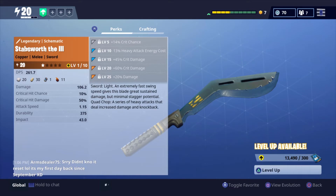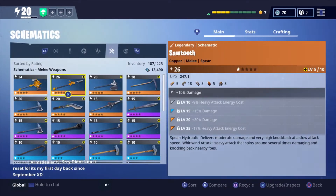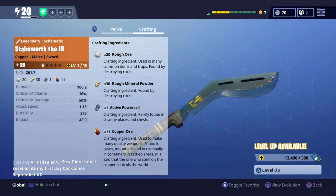Before I show gameplay — right now I haven't even leveled the knockback or base damage at all. For DPS it's 261.7, probably because you can swing it so fast. The attack speed is 1.15, and if you compare that to other weapons, they're mostly just 1. To craft it, you need 20 Rough Ore, 30 Rough Mineral Powder, 1 Active Power Cell, and 11 Crap Ore.